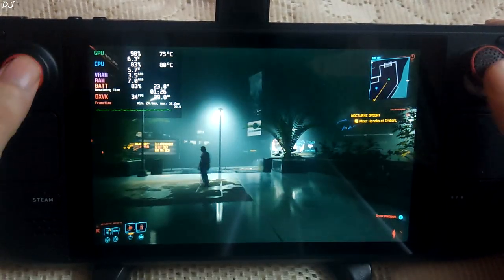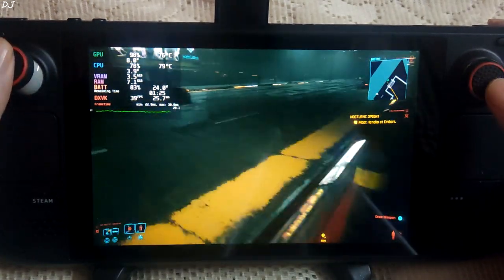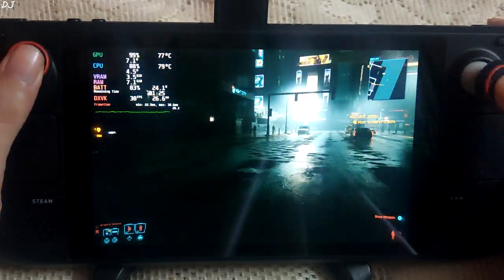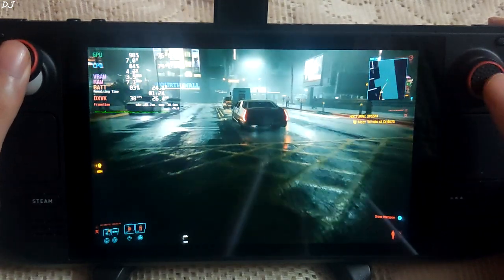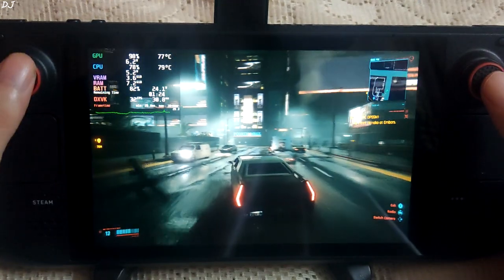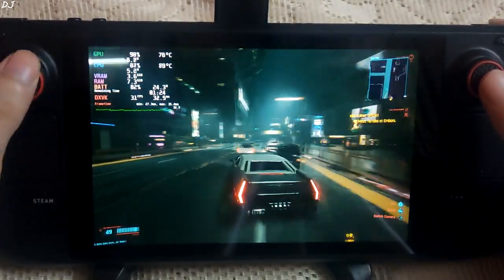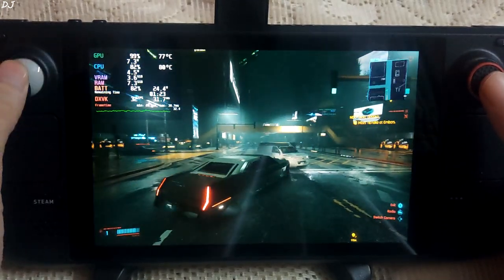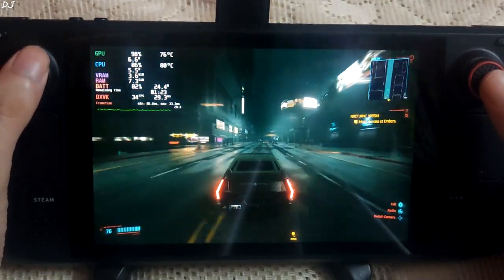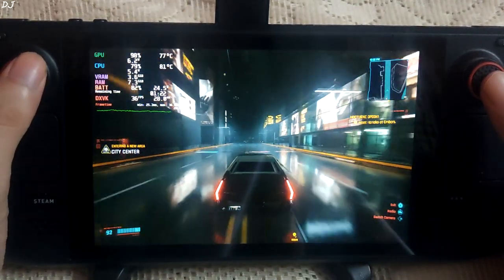The game has started — it's raining and the graphics look gorgeous. In the city area we are getting around 35 fps. DXVK translates Direct3D 9, 10, and 11 calls to Vulkan, and this game is running using DX11. Let's drive around — we're getting around 30 fps. The frame time graph is mostly a flat line, indicating stable performance.